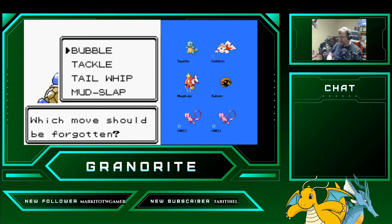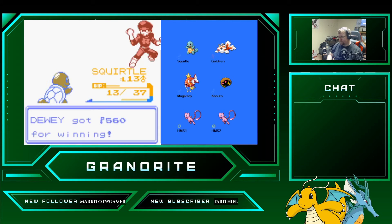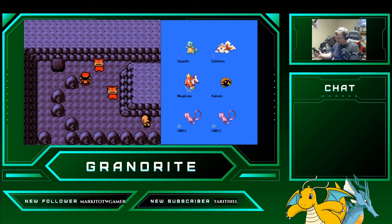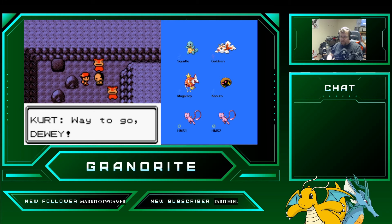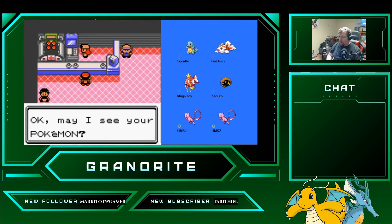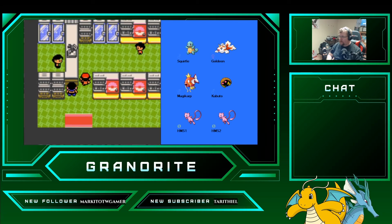Squirtle is trying to learn Water Gun. Absolutely — that's better than Bubble. Now for the leveling up.